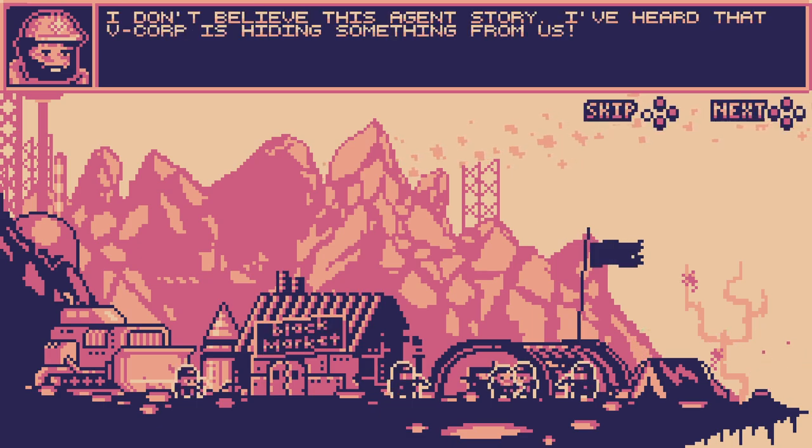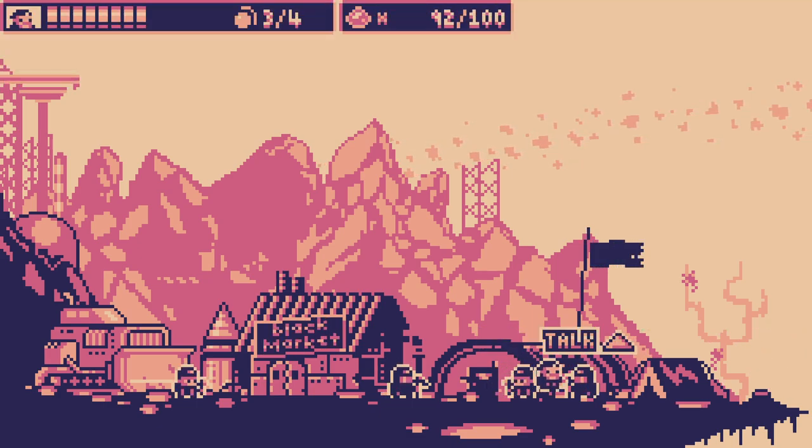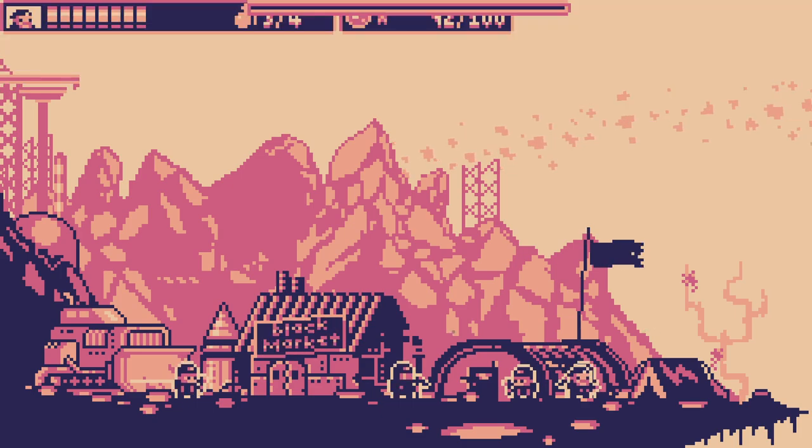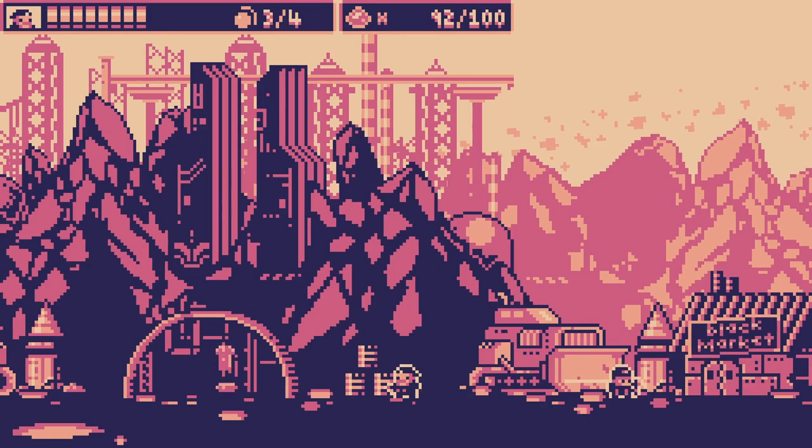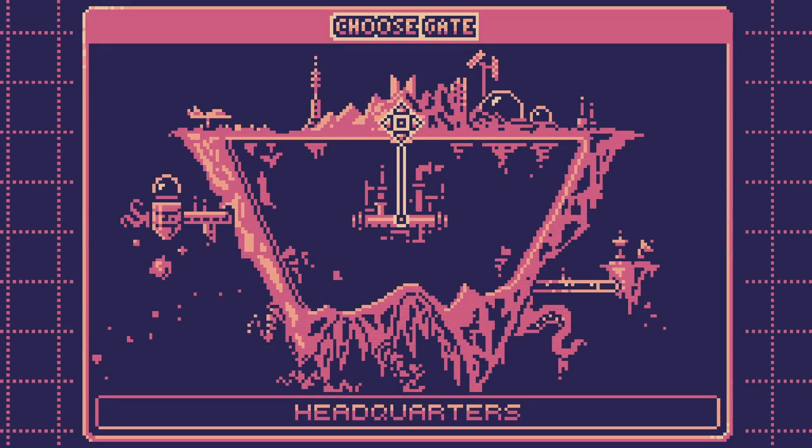Like, that's just standard zombie talk. 'I don't believe this agent's story — you've heard that V-Corp is hiding something from us.' Ah, conspiracy. 'We're gonna die!' Yes, you are. Who's gonna die — you're gonna die. Okay, let's go.